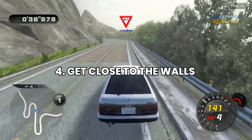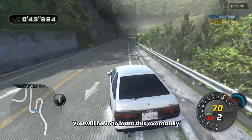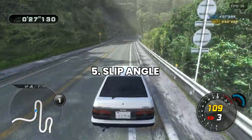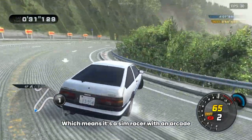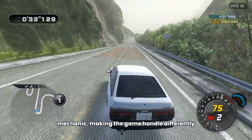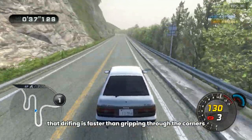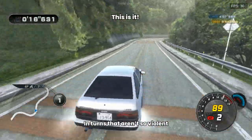Number 4: Don't be afraid to get close to the guardrails and walls. To achieve the fastest time, you will have to learn this eventually, so better start as soon as you can. Number 5: Slip Angle. Initial Unity is a simcade, which means it's a sim racer with an arcade mechanic making the game handle differently. This mechanic is that drifting is faster than gripping through the corners. One thing however, it always isn't. In turns that aren't so violent,